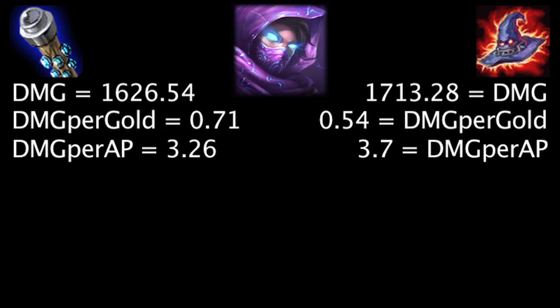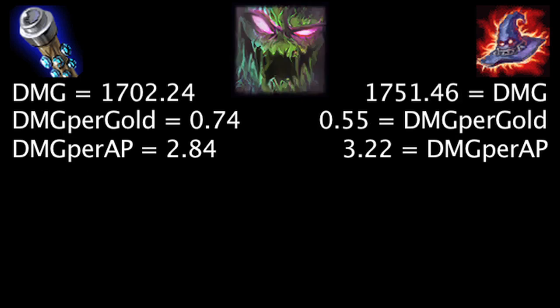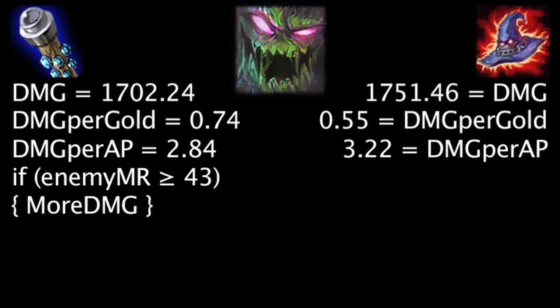On Malzahar, at first the Death Cap will deal 86.74 more damage, the Void Staff will grant 0.17 more damage per gold, and the Death Cap will deal 0.44 more damage per ability power. Against 55 magic resistance, the Void Staff will deal more damage than the Death Cap. On Maokai, at first the Death Cap will deal 49.22 more damage, the Void Staff will grant 0.19 more damage per gold, and the Death Cap will deal 0.62 more damage per ability power. Against 43 magic resistance, the Void Staff will deal more damage than the Death Cap.